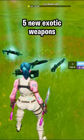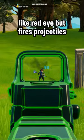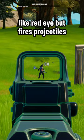Fortnite just added five new exotic weapons, so this is what they do. First off, the Explosive Assault Rifle. It's like the Red Eye, but it shoots explosive projectiles.